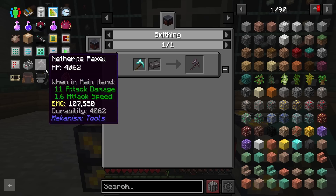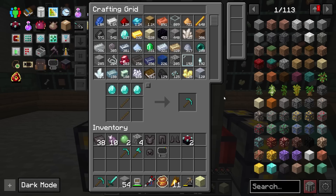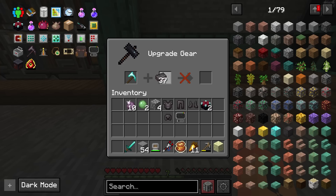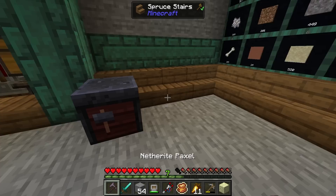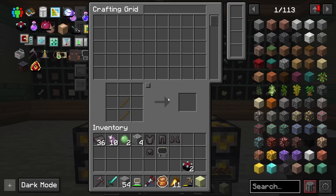For a weapon, I was thinking I'd make a netherite paxel. It's not a weapon per se — it is a multi-tool — but it does 11 damage, and we could just go ahead and enchant this thing. That should work out for us. Now we have a netherite paxel, which is amazing. That's 11 damage and same swing speed as a sword, so that is actually really good.